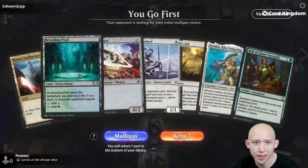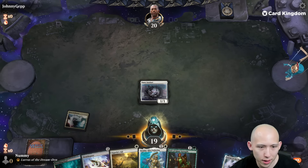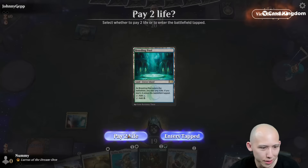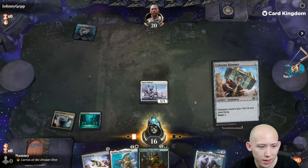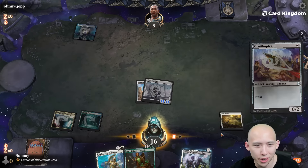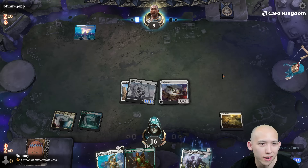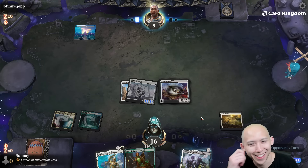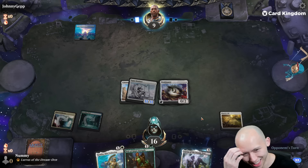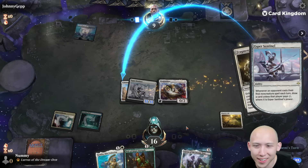On the play. Nice — good looking hand. Mana Confluence. Sentinel. Don't think there's any reason to run out the Ornithopter yet. Kind of doing it already. Turn two, take 11. Now we do want to run out the Ornithopter, because if they kill the Esper Sentinel, the Belt of Giant Strength on the Ornithopter is also lethal. This is like the dream curve. This is a turn three kill.